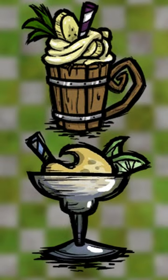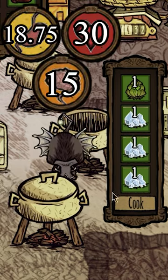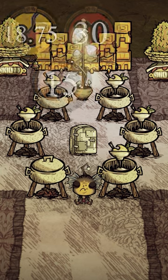There are currently three recipes that require bananas in DST. Frozen Banana Daiquiri is a healing dish restoring 30 health. All it needs is one banana, one ice, and two filler. No twigs are allowed, but it lasts for 15 days, so it's definitely a solid choice for healing if you're good at stocking up on ice.